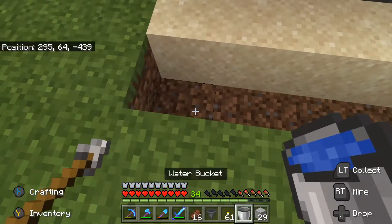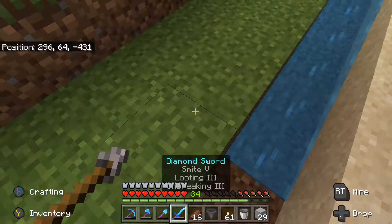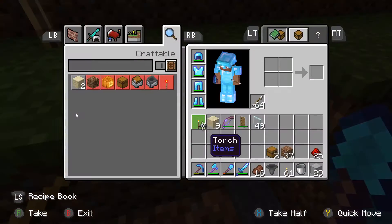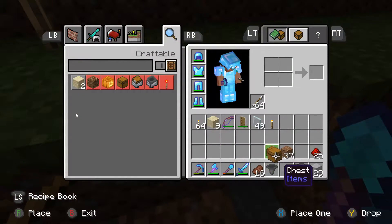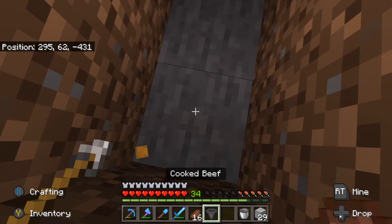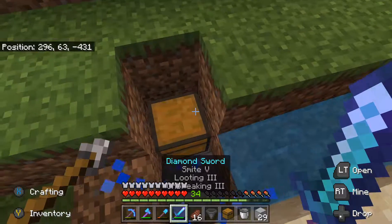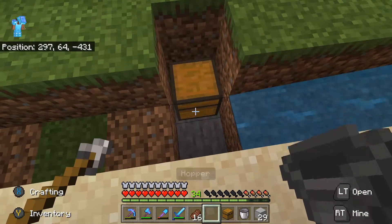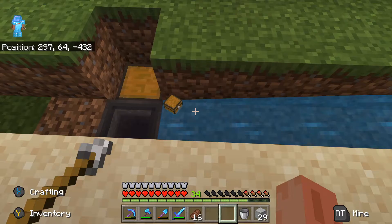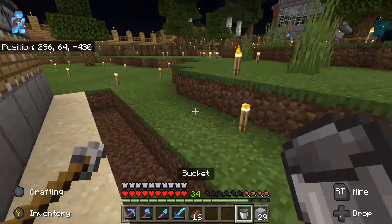You're gonna dig this out and place your chest. I'm only gonna use one but you can put a double chest if you want. Then you come back and crouch-place the hopper into it. Anything that falls down in here will fall into that chest and get collected. At this point I could plant the sugarcane, but I need one more bucket of water. We're almost done — just got to put a couple more blocks in and make sure the sugarcane doesn't go all over the place.